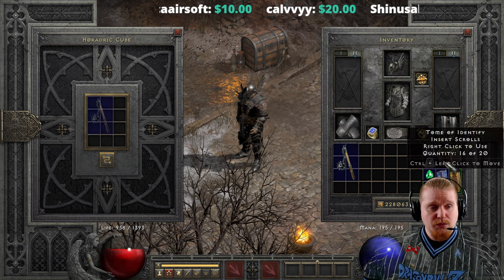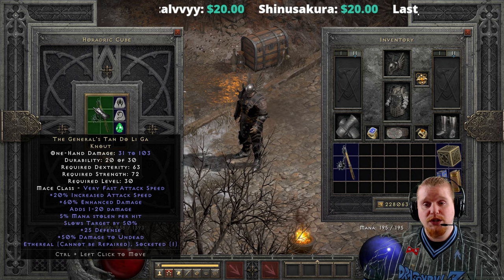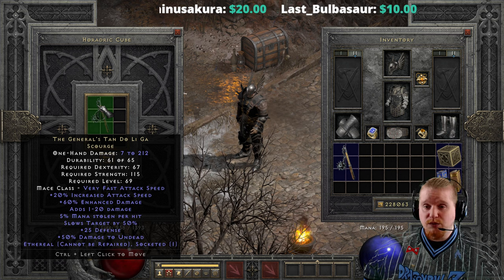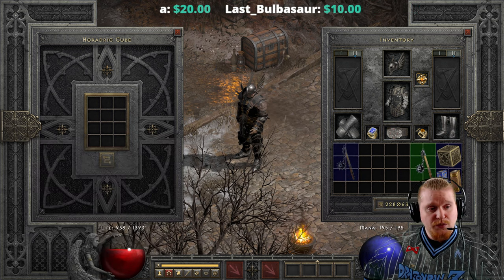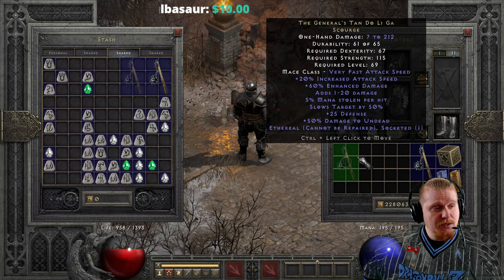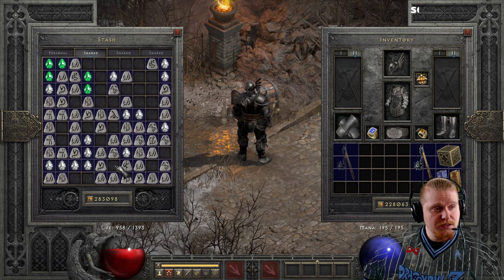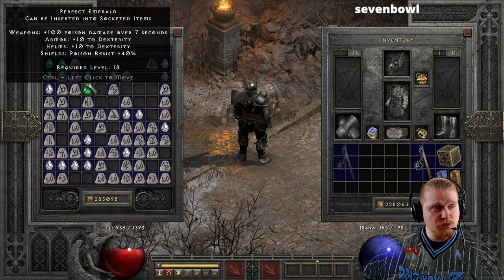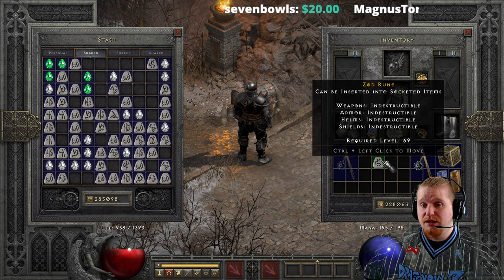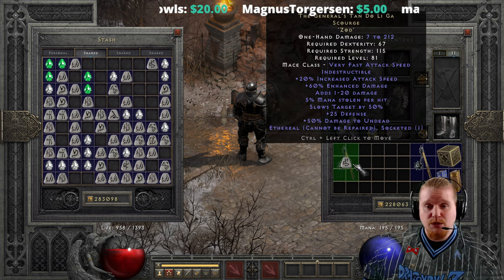The ethereal version can be upgraded as well, from 31 to 103 damage, 63 dex, 72 strength, level 30, to 7 to 212 damage, 67 dex, 115 strength, level 69. In the ethereal form, that damage is actually probably the closest thing to an actually usable weapon you could get. But unfortunately to use it you would have to put a Zod rune in it, and the Zod rune doesn't give you a static level increase — the weapon is level 69, the Zod is level 69, but putting them together equals level 81.